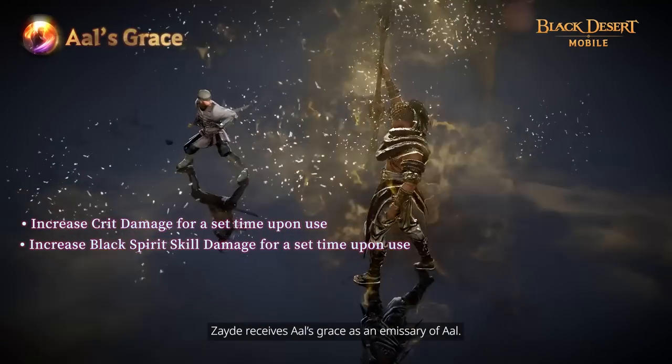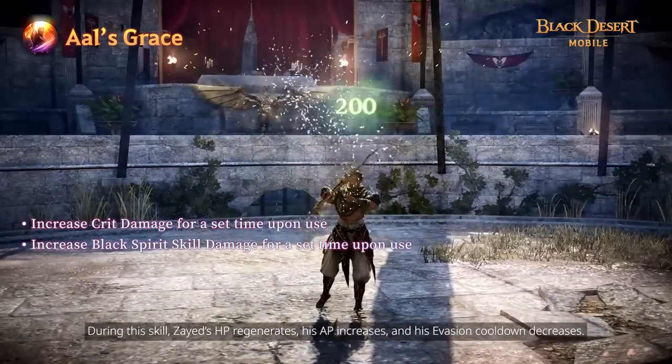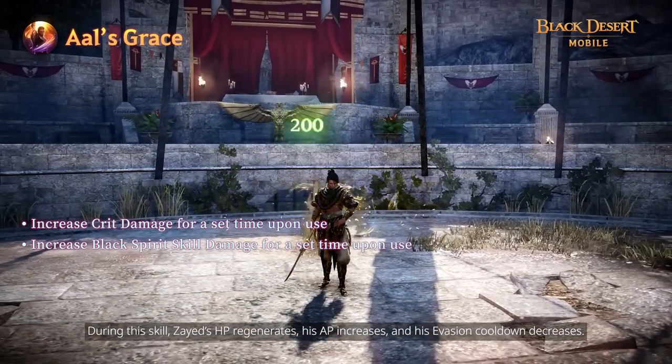Zade receives Al's grace as a mystery of Al. During this skill, Zade's HP regenerates, his AP increases, and his evasion cooldown decreases.